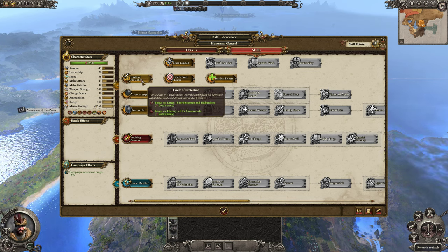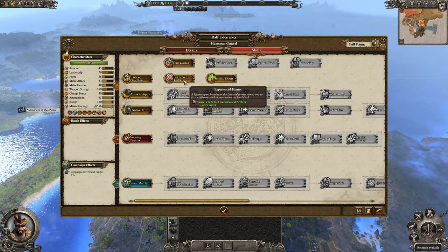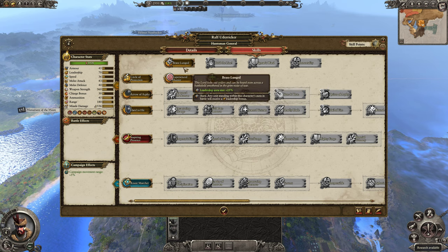For Ralph's skills: bonus versus large plus eight for spearmen and halberds, bonus versus infantry plus eight for great swords — we won't need that right away. Range increase for Huntsmen and archers is kind of handy but we don't need that immediately either.